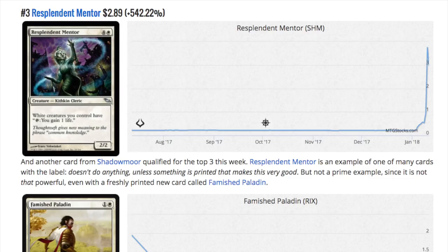Let's take a look at Resplendent Mentor. It was pennies; now it is $2.89. Is it good? Not really. Is it going to see play in EDH as a two-part combo? Possibly. But this card was completely useless, and now it is times 10 in price, so you can buylist it for more than a dollar right now. If you get rid of it right now, you can definitely get a dollar from it. Why did this happen? Famished Paladin got printed.